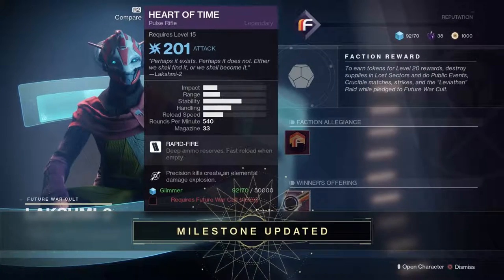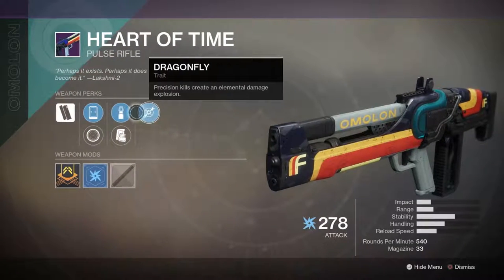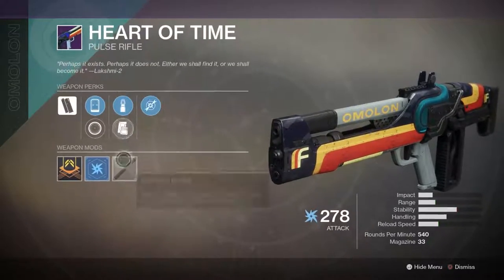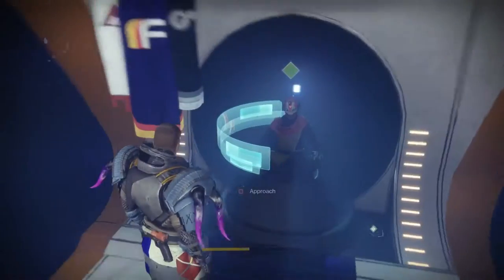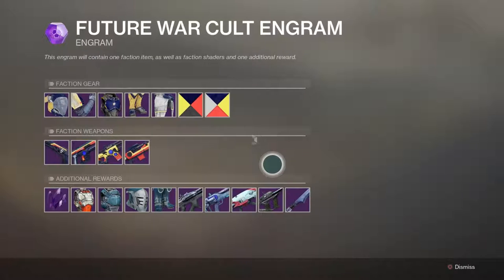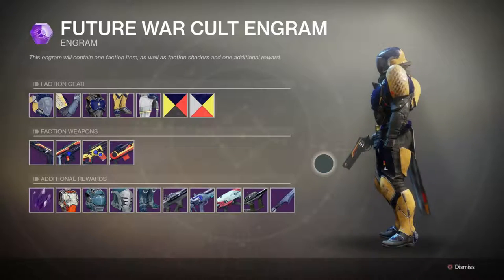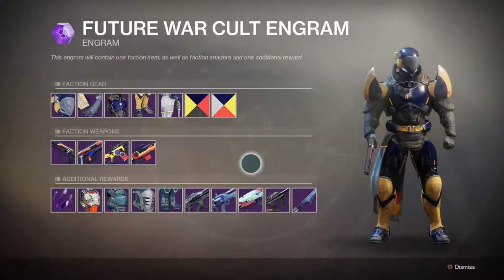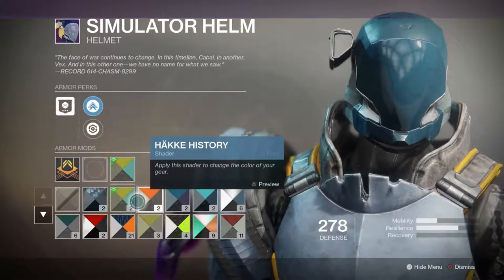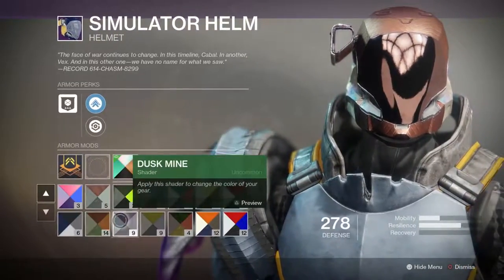Now let's look at the Future War Cult guns — this is the 'Heart of Time.' The stats aren't really impressing me, but I'd need to get my hands on it to really know. The full armor set looks more shiny; I'm not sure I love the shapes on it. It has the classic FWC colors: blue, red, and yellow. I do like the side piece on the helmet, though I'm not sure it goes with other gear combinations.